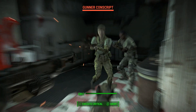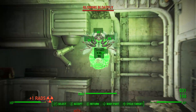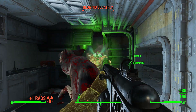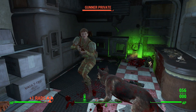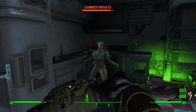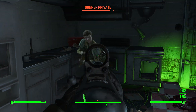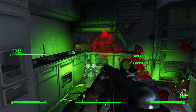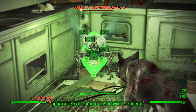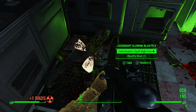Once you have your syringer rifle and as much blowfly larva syringer ammo as you want, you're basically just going to go out and find enemies to kill. The idea is to shoot enemies before you kill them with the blowfly larva syringer ammo — just one per enemy — and then when you kill them, a blowfly will spawn from their dead body. Each one of these blowflies has a chance to be a legendary blowfly and is therefore guaranteed to drop a legendary item.